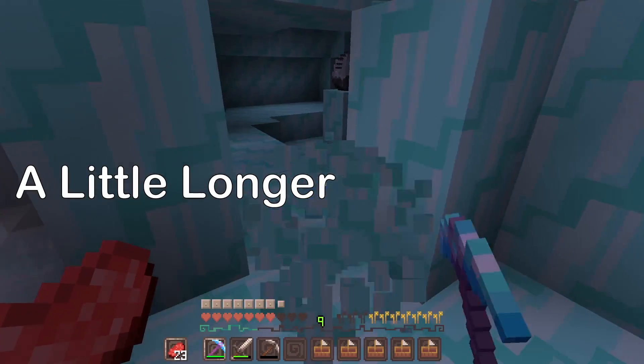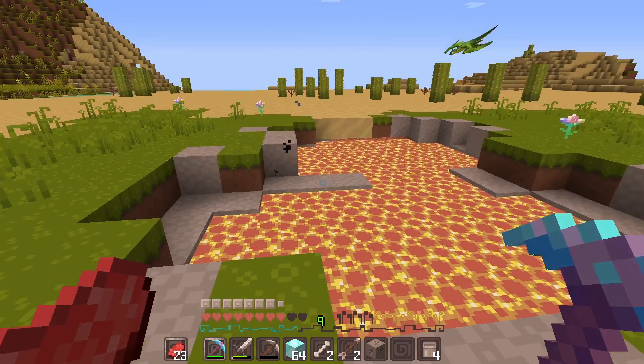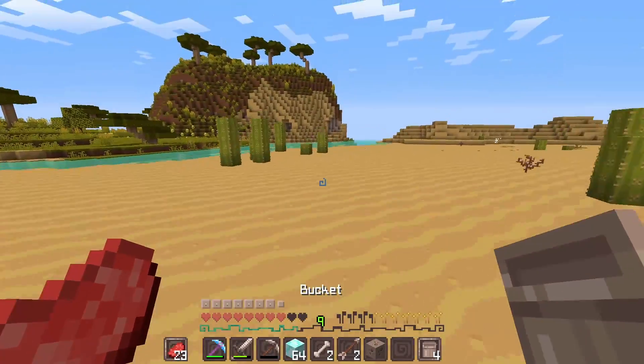And this is the bewilderbeast nest. I got another bewilderbeast! There is a lava pool right here. But there's the ocean right here.